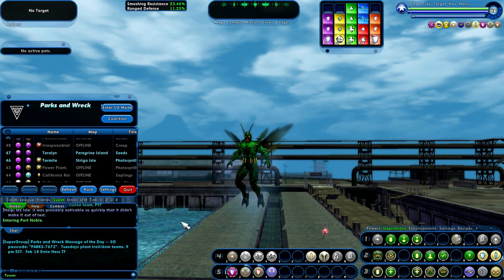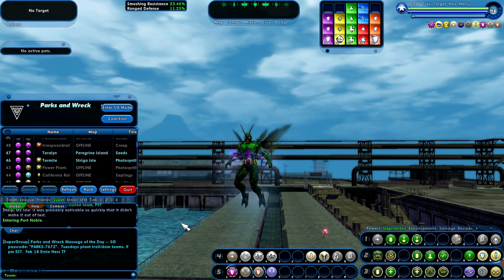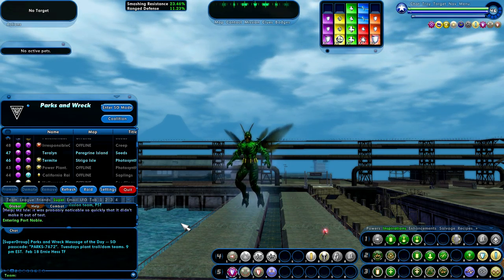Hello everybody. This is Greg29407, back with another episode of City of Heroes. Well, here we are with Termite, our plant and nature controller, and we are in Striga Island. Tonight, our supergroup is going to go ahead and do the Ernesto Hess task force.